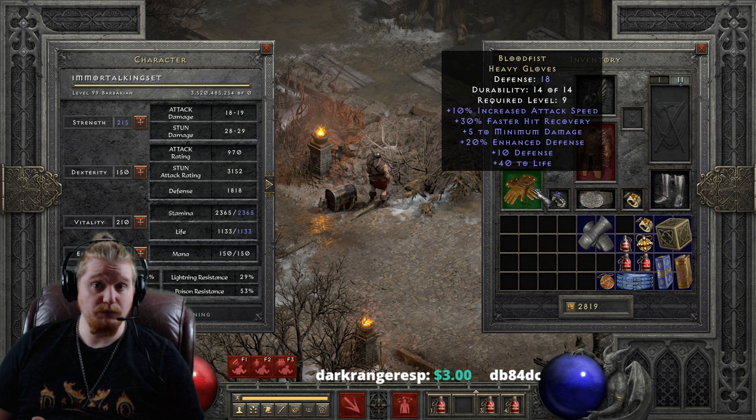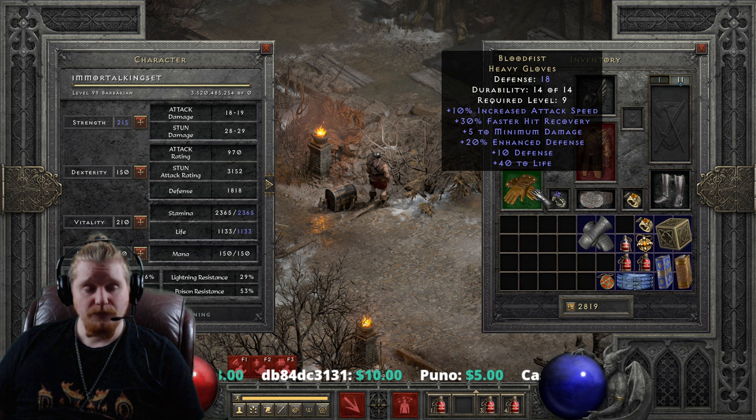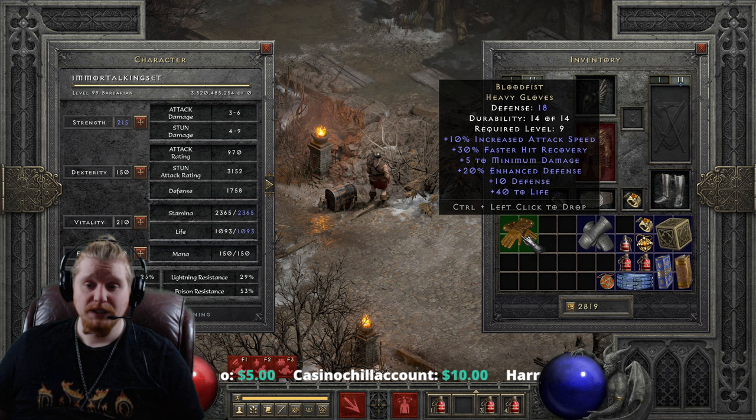Especially if you are a caster type who really needs faster hit recovery — 30% faster hit recovery is a ton. The only variable on these gloves is the 20% enhanced defense, which does vary between 10 to 20. So if you find a 20% pair of Blood Fist gauntlets, they are perfect, which is pretty cool.